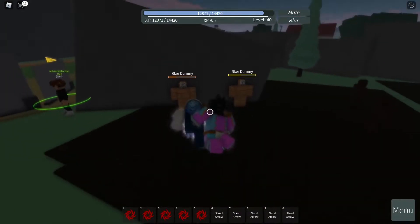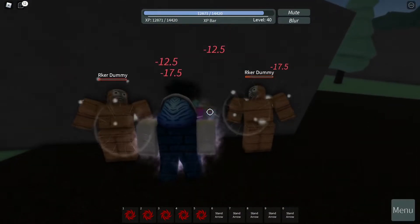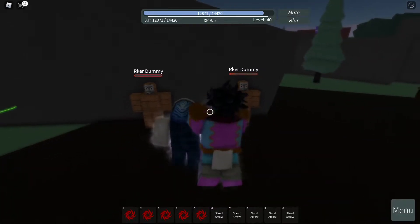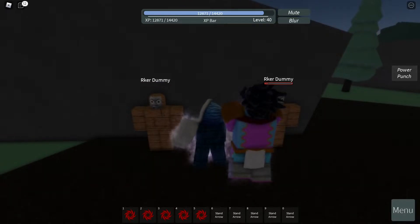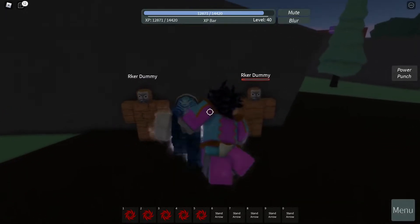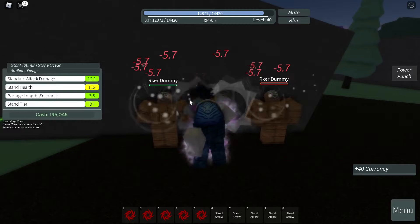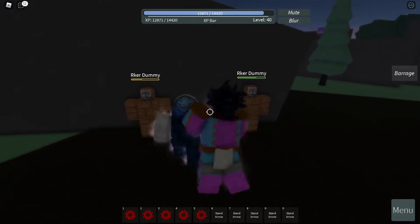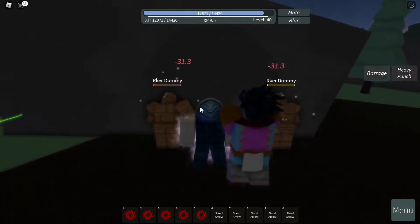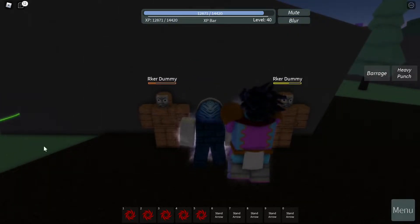Let's start with the first one, which is going to be the left mouse button. It deals 12 damage with a critical hit of 17 damage. The next one is going to be the right mouse button, which deals 18 damage, which is called the Power Punch. Next one is going to be the Barrage — hold E. It deals 5.7 damage per punch, which should last 3.5 seconds. Next one is going to be the Heavy Punch — click R. It deals 31 damage and should also deal knockback and stun.